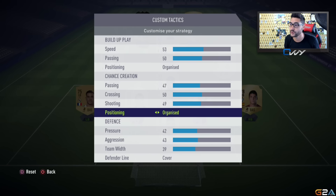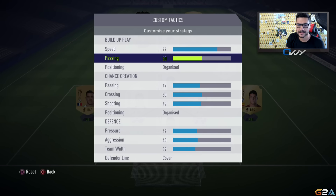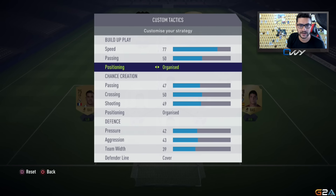So guys, we've got the full 4-1-2-1-2 narrow formation and the best custom tactics for it. We're gonna have a few variations at player instructions, but let's not get ahead of ourselves. Let's see the custom tactics — speed will be between 75 and 80. Passing should be balanced in build-up play, positioning organized as always — these things don't really change.